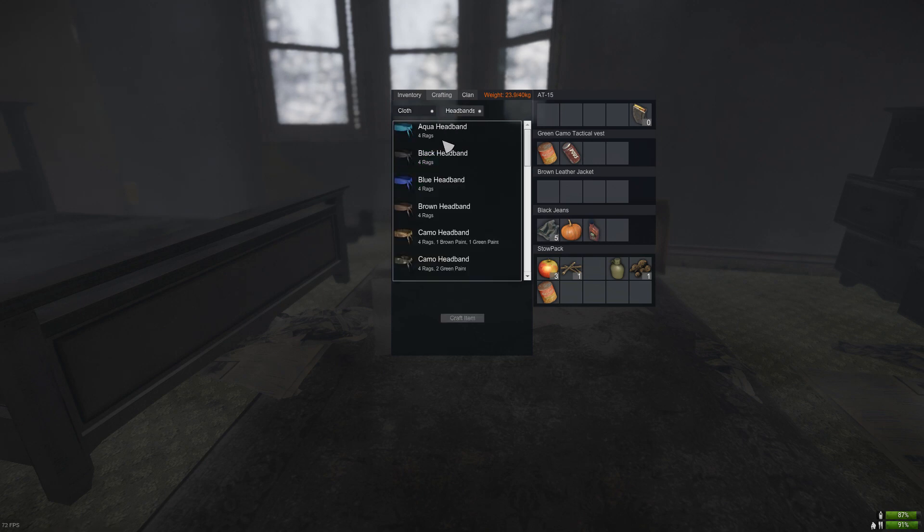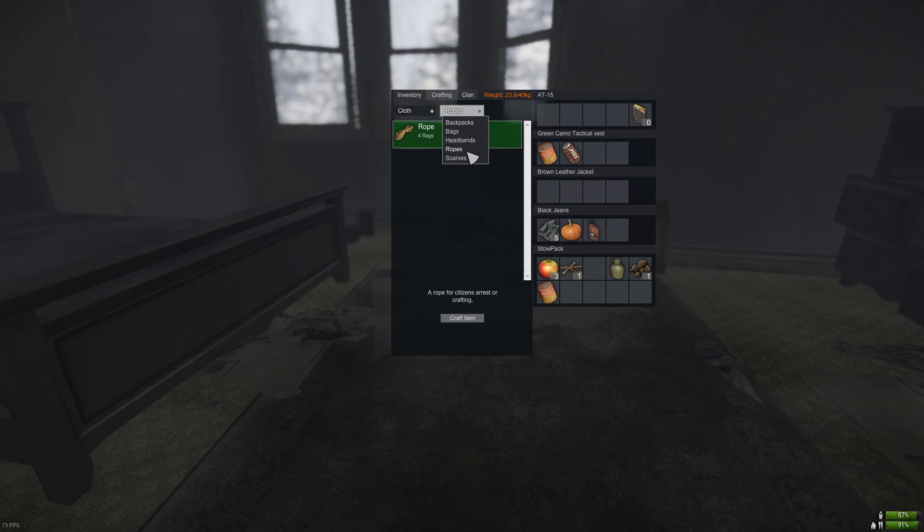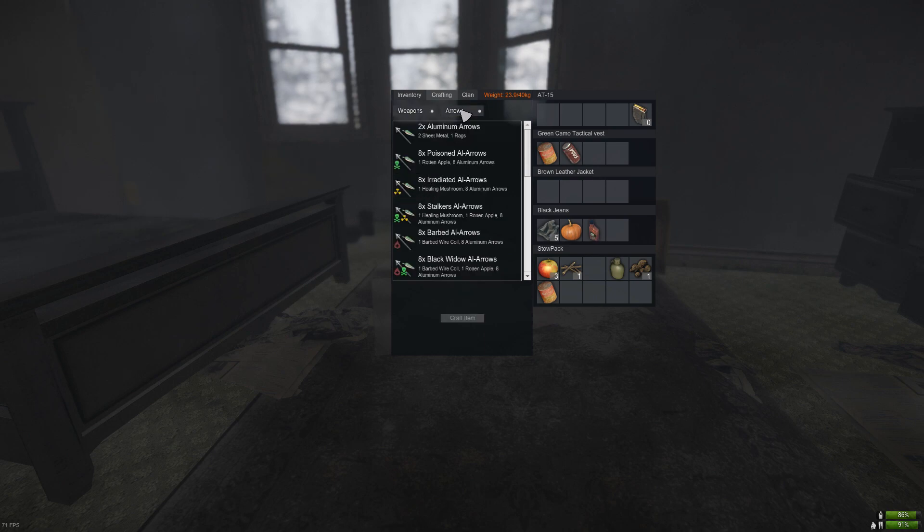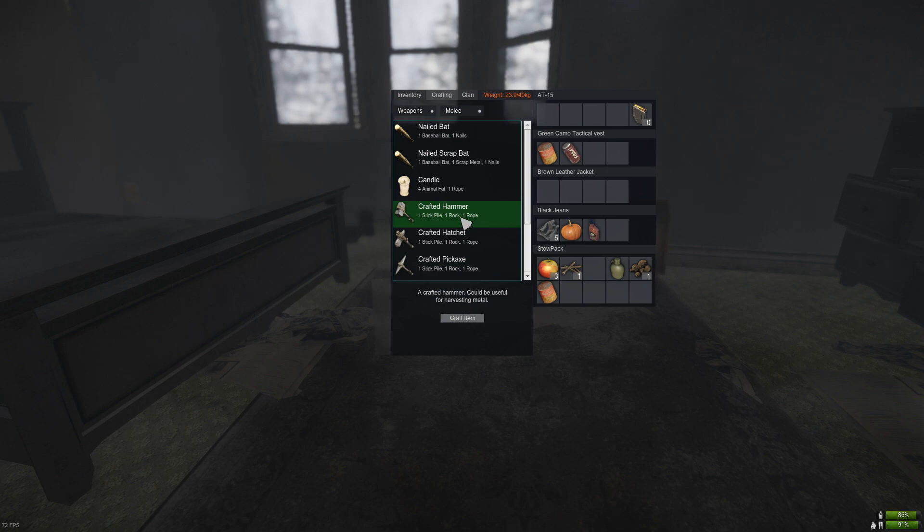Next is the headband — when you're in a clan you need those headbands. Rags can also make you scarves to look cool. And of course the tools I mentioned: a hammer, a hatchet, and a pickaxe you will need.